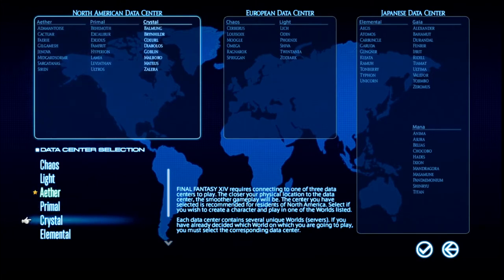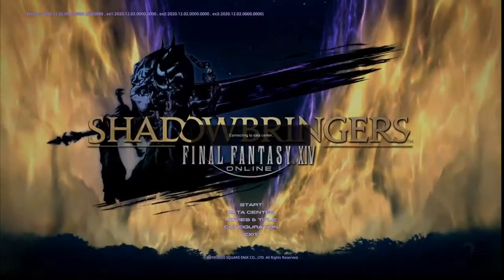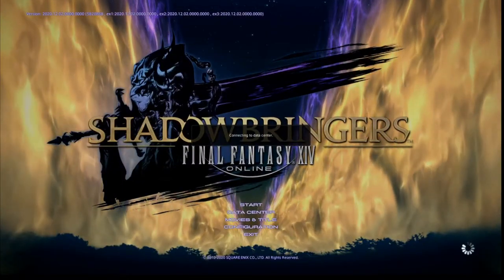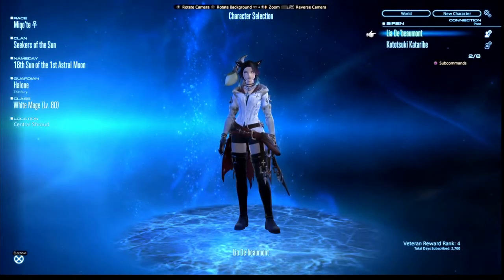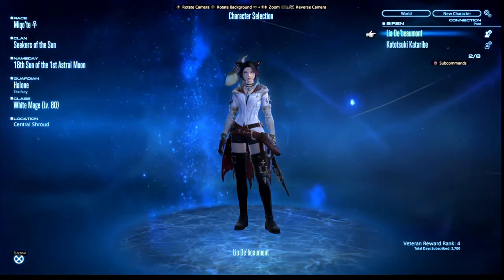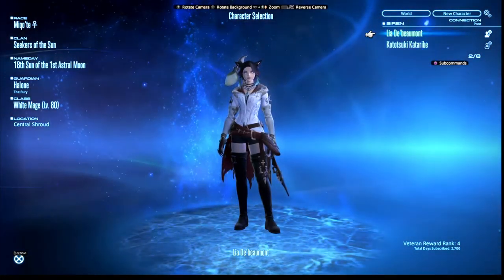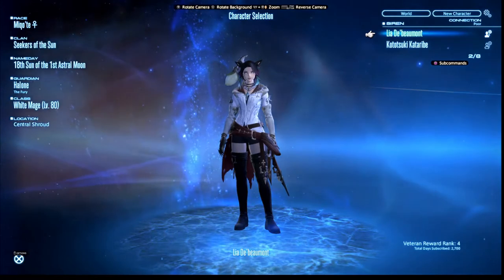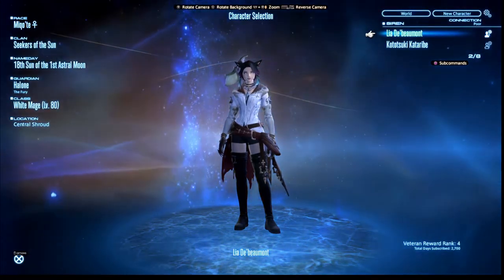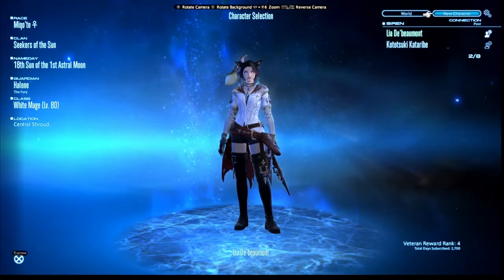Once you've done that, you confirm the data center - so I'll click Aether - and it will connect you to that data center and bring you to this menu. If you are starting from scratch there will be no character in the center, and all the information to the left-hand side - race, clan, name, day, and so on - will all be question marks. You then go to New Character and click to make a new character.